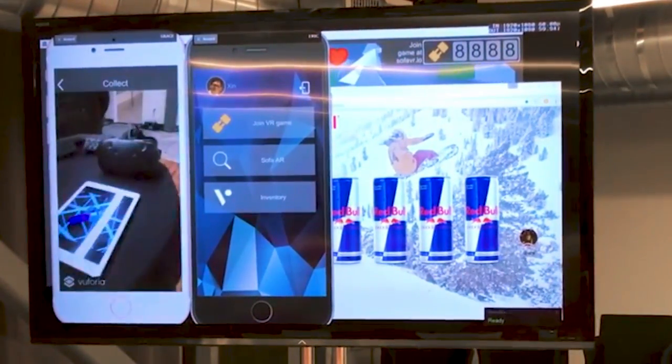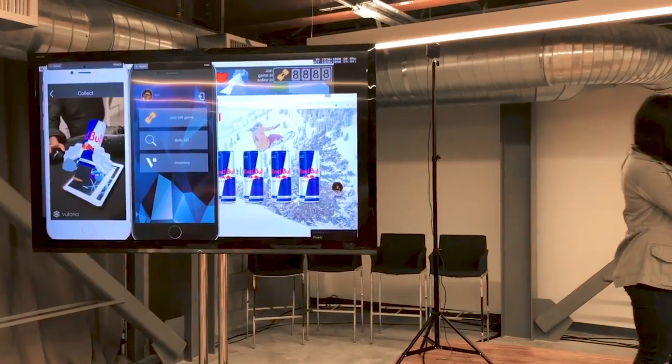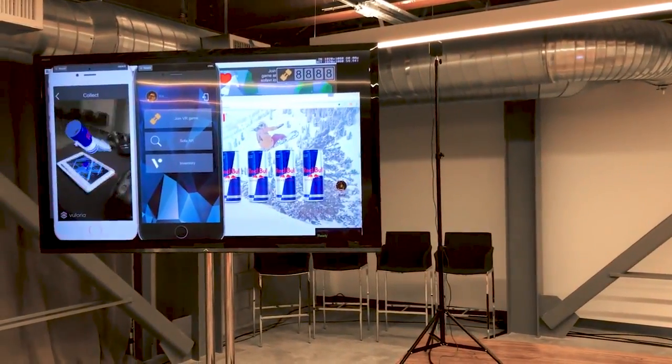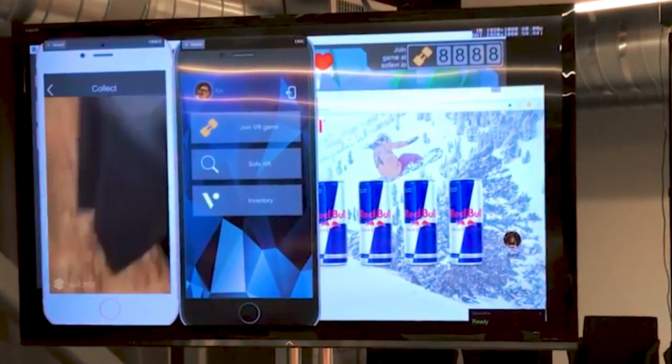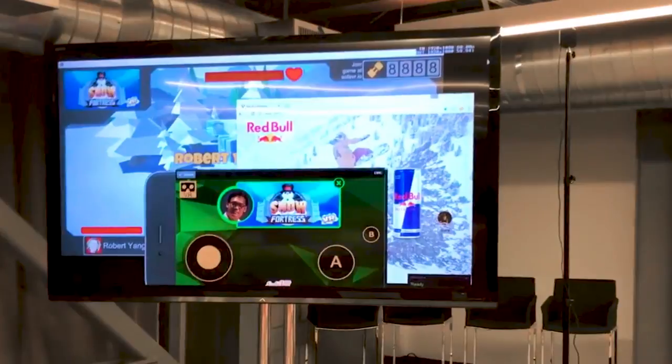Now she comes to a tablet — amazing! We see the AR Red Bull appear above the real physical space and tablet. She now taps the can to collect it and heads to a fun video game featuring a snowman and her new Red Bull cannon.